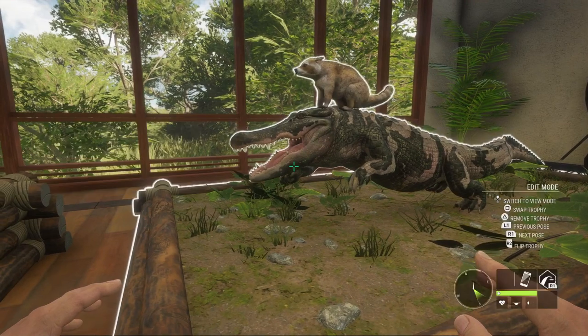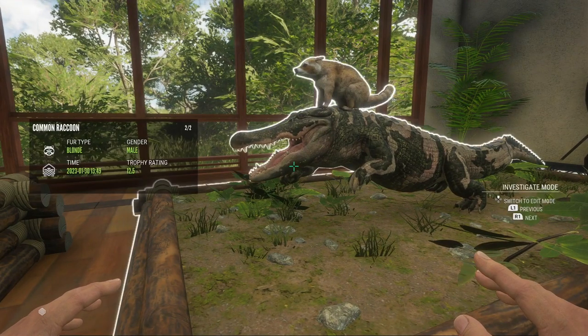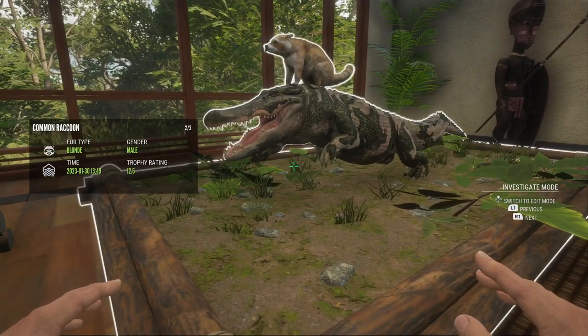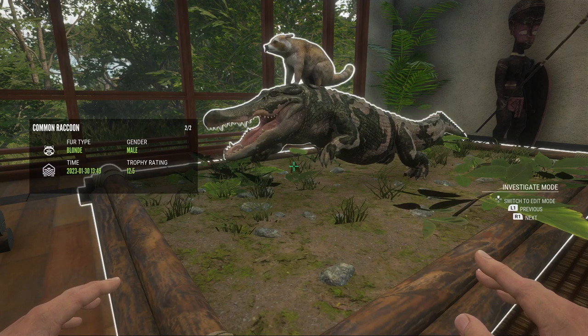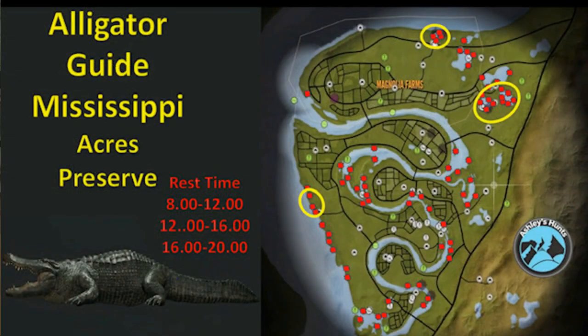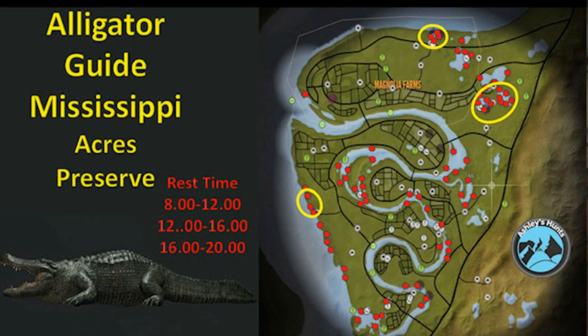I find that using tree stands and tripods helps a lot because Mississippi is such a thick map — it's hard to see and the gators blend right in, so it is kind of hard to spot them. Using those tree stands and tripods really gives you some height and makes it a lot better. Here's the map — feel free to screenshot it. I've circled the hotspots and put all of my rest zones for gators here on Mississippi. I know your map will be slightly different but it's worth looking in these areas just to check.